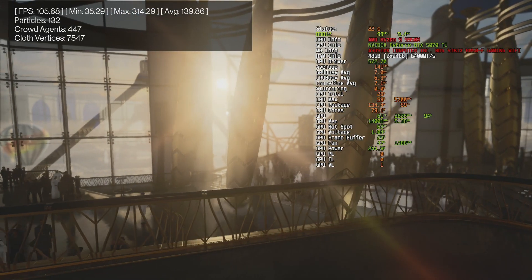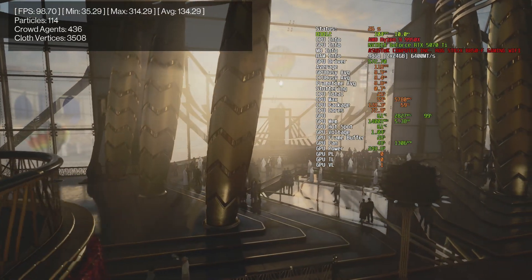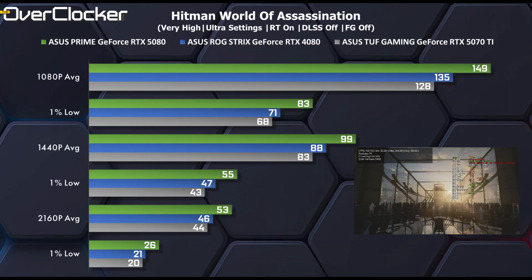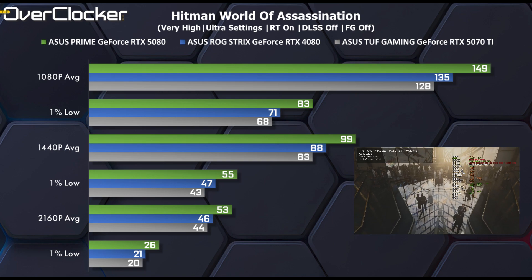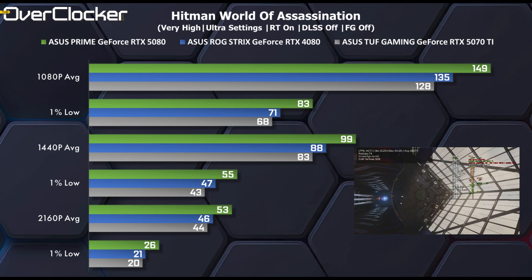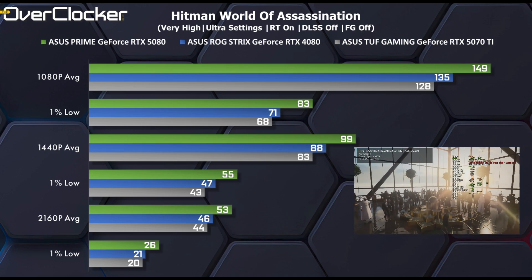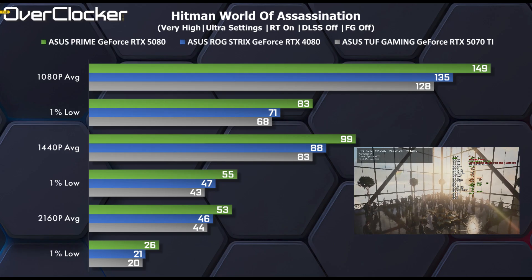First up we have Hitman: World of Assassination. Against the RTX 4080 and the 5080, the 5070Ti can't quite cut it. However, it does deliver great frame rates at all but 4K — keep in mind DLSS is disabled. With it enabled using the quality setting chosen here, frame rates would go over 60fps even at 4K. Compared to the RTX 4080, the 5070Ti is about 6% behind.